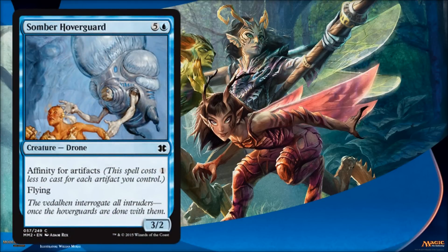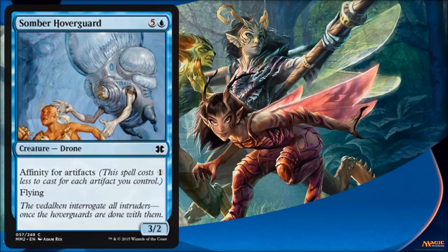Somber Hoverguard is another Affinity-for-artifacts card. When you look at the casting cost it seems overpriced — six for a 3/2 flyer — but as those artifacts start coming out, and there are things like artifact lands that count as artifacts, this thing will come out a lot quicker than you think it will.